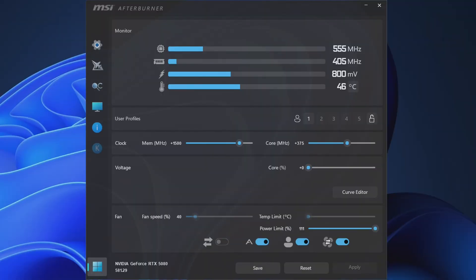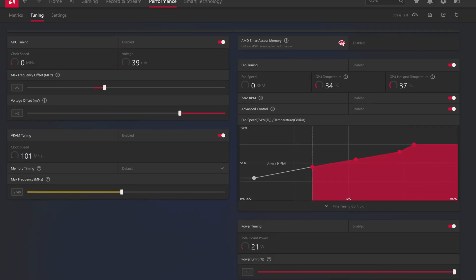When it comes to the 5080, this one has ample room for overclocking. For testing, I used these settings: I increased the power limit by 11%, the core clock by 375 MHz, and the memory by 1500 MHz. The Red Devil 9070 XT is further overclocked as well.